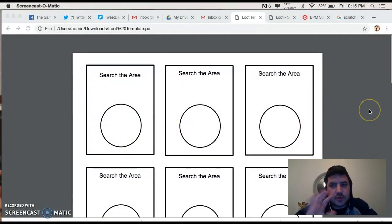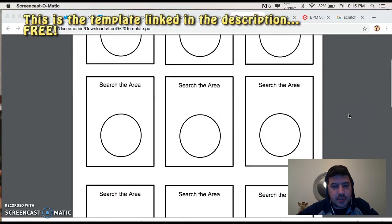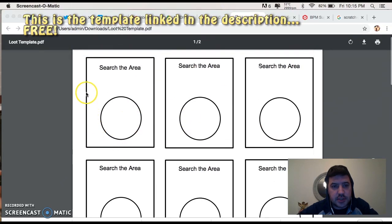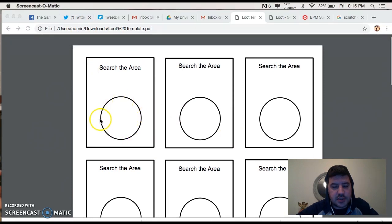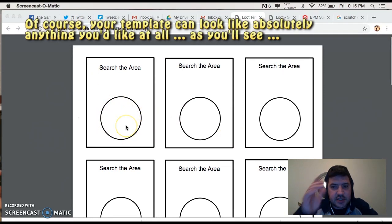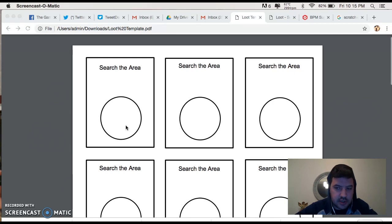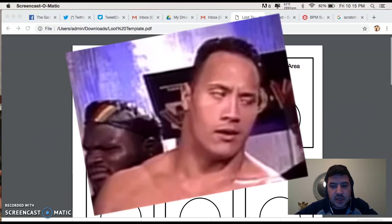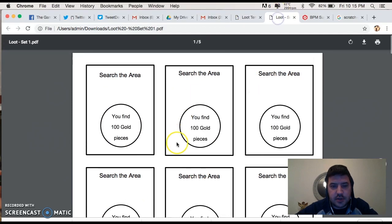First thing you want to do is go into whatever word-processing software you use and create a template. To create my loot template, I used the shape tool and made some boxes and circles — roughly the size of the scratch tickets I have. Then I just dropped a text box and labeled it 'scratch this area.' So this was my template base.